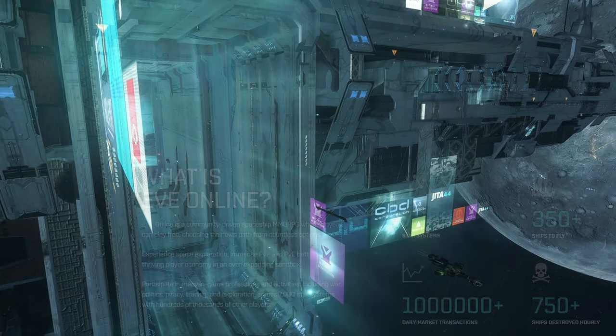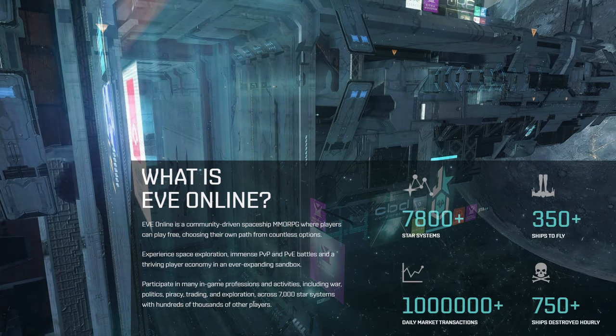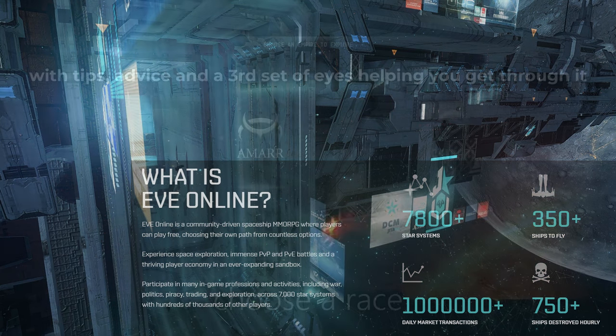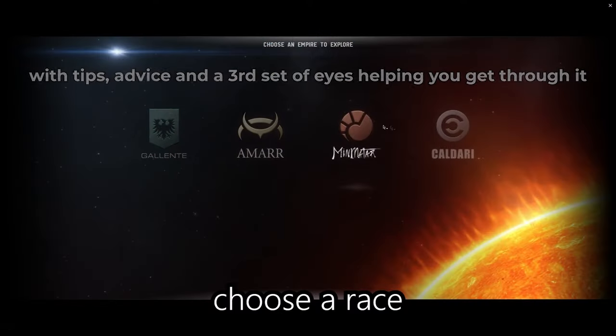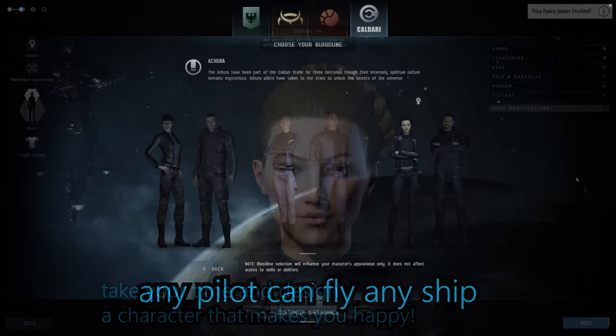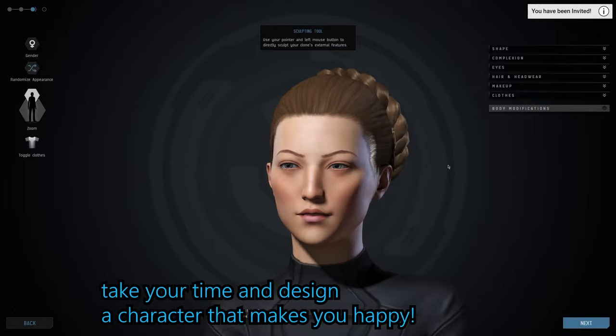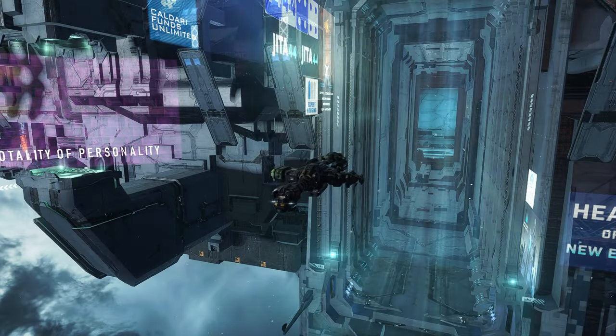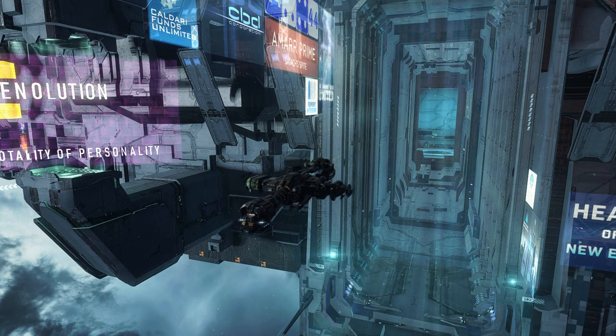Alright, let's get started with the basics. EVE Online is a massive multiplayer online game set in a persistent universe where players can explore, trade, build, and fight. As a new player, you'll start by creating a character, choosing your race, bloodline, and appearance. Your race determines your starting location and the ships and skills you'll initially have access to. But don't worry, you can train any skill and fly any ship regardless of the race you choose.